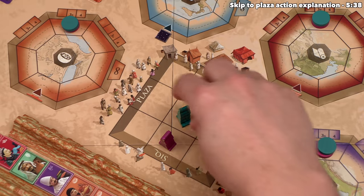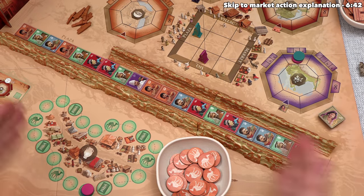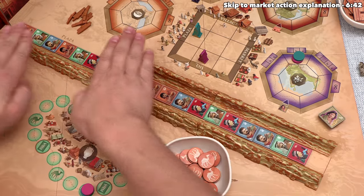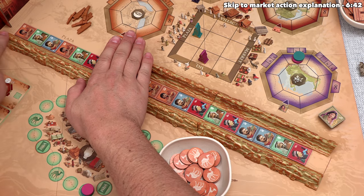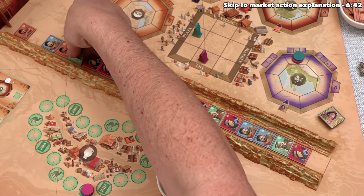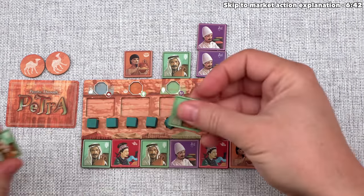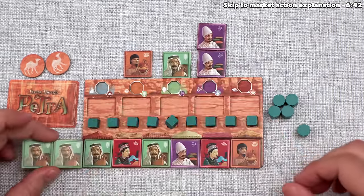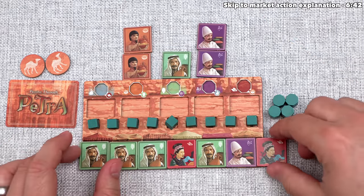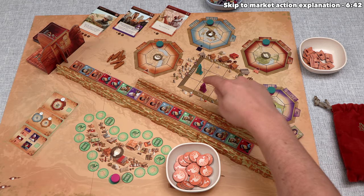Our turn is done, and our opponent has decided to perform a plaza action. The caravan is split between the plaza and the seek. When you perform a plaza action, you must take two tiles from the plaza area, which always has six trader tiles. Our opponent is going to take two local trader tiles. These are added into their market row, and when adding multiple tiles you can choose the order. They slide these in, and the Egyptian trader goes to the Egyptian settlement and the Chinese trader to the Chinese settlement. Then we slide the caravan forward and it's our turn.